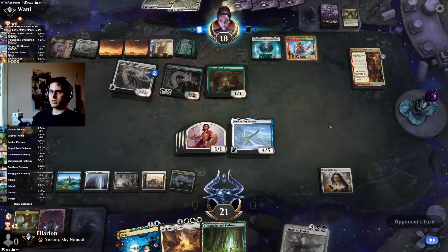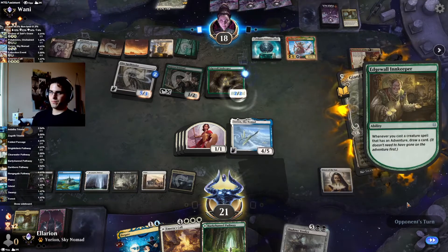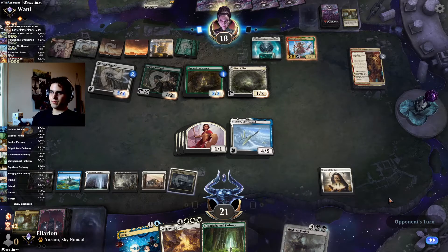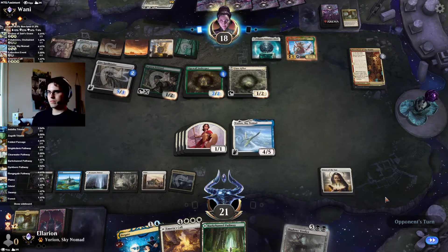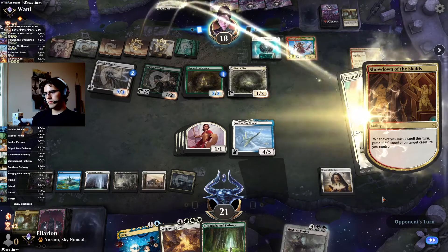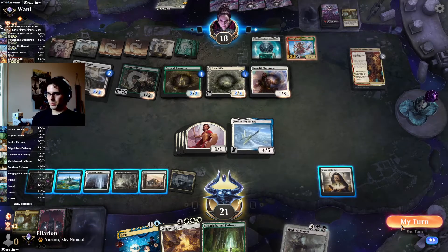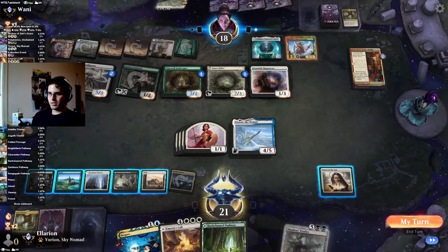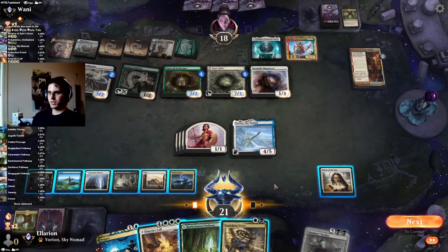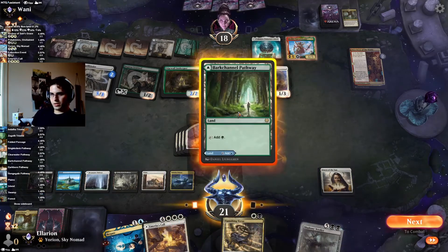That's 7 to turn it on, yes. They're playing around the Negate, sure. But they are playing into the Shadow's Verdict. Nevermind — they're not playing into Shadow's Verdict because Drannith Magistrate says we can't cast that. Nymeria's Call is perfectly fine. Vanishing Verse means the Shadow's Verdict plan is back on. We don't really need green that much so we'll go for another blue source. Hold up Vanishing Verse for the Magistrate and Negate for another Showdown.